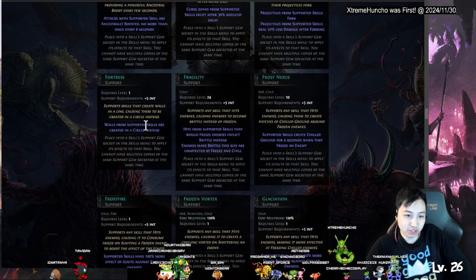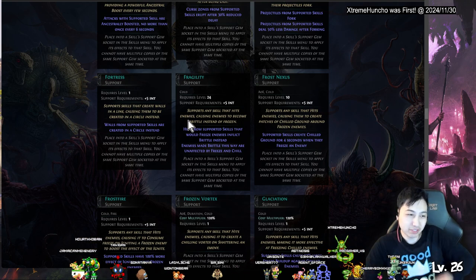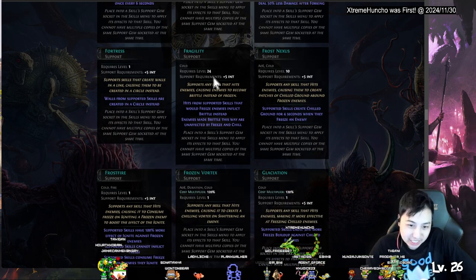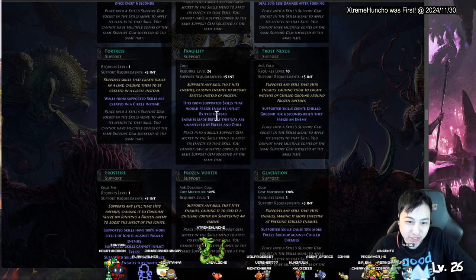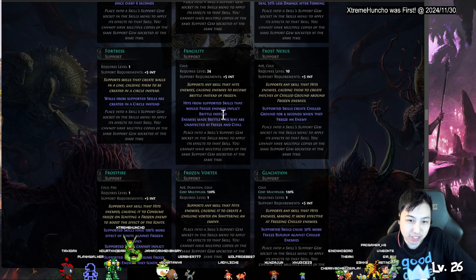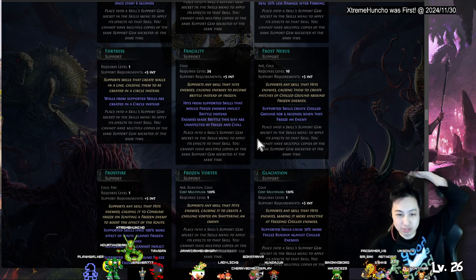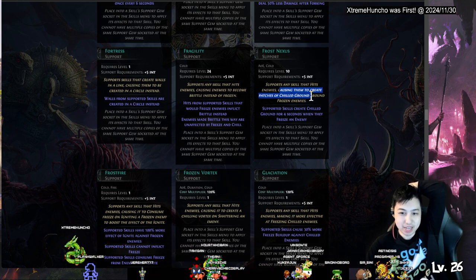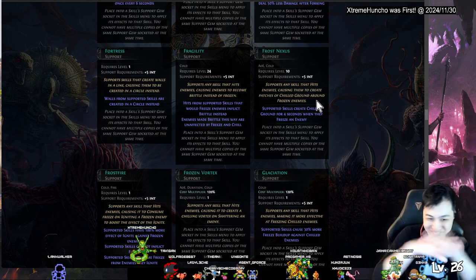Fortress Walls — creates a circle instead of the normal shape. What if it's already curved? Frostbite — hits from the effect that would inflict freeze will inflict Brittle instead. Enemies made Brittle this way are unaffected by freeze. What's Brittle — is it just taking more damage? So there's no freeze, interesting. Frost Nexus — hits enemies causing them to create a passage of chilled ground. Frost also makes freeze spread everywhere around them.